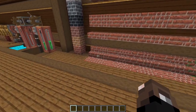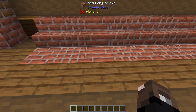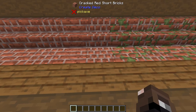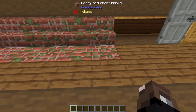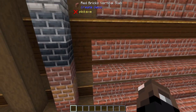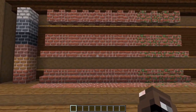All six of the bricks can be crafted down into different types: just the bricks, tiles, long bricks, short bricks, cracked bricks, cracked brick tiles, cracked long bricks, cracked short bricks, mossy bricks, mossy brick tiles, mossy long bricks, and mossy short bricks. Every single brick also has a stair, half slab, vertical half slab, and wall variant.